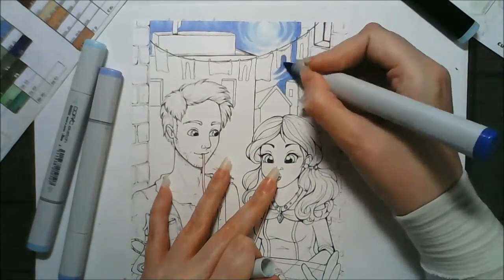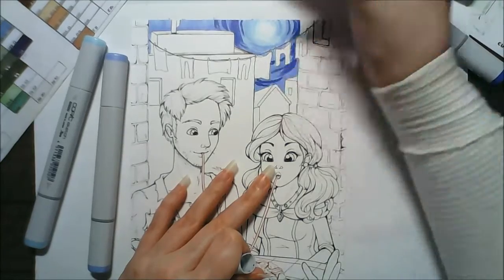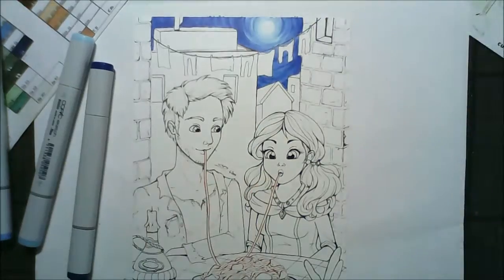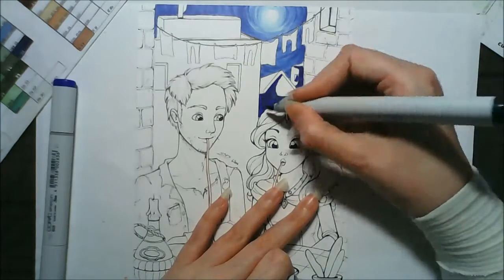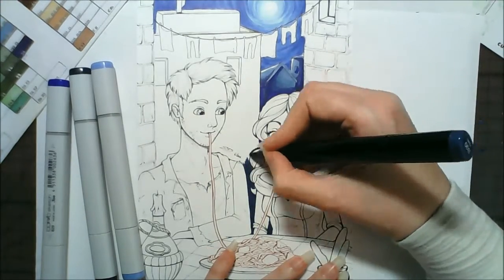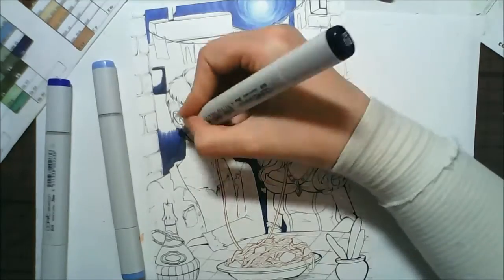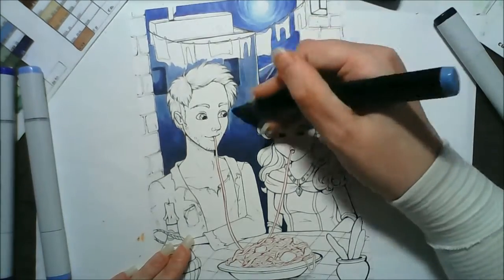Originally I'd planned to do Flounder from The Little Mermaid. I'd sketched out ideas of doing a human version of Flounder holding up a plastic bag filled with water with a mini fish version of himself in it — because when I was a kid you could win goldfish in little bags from fairs and fetes. I don't know if they still even do that these days.